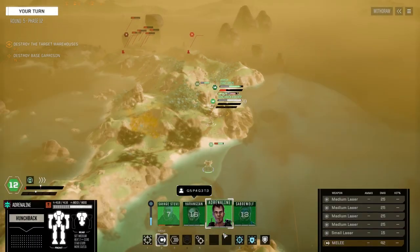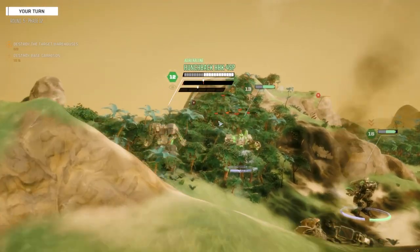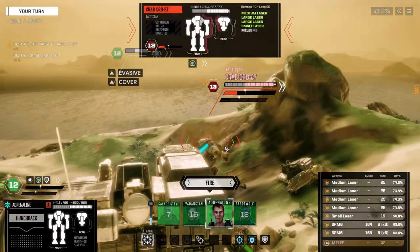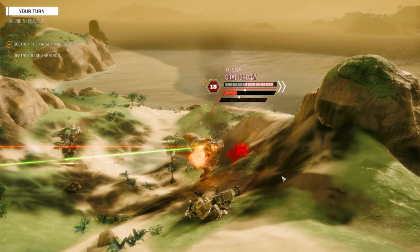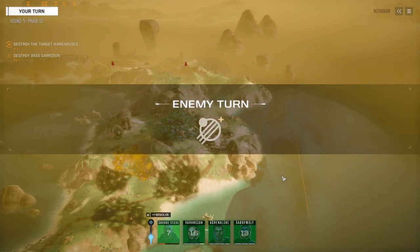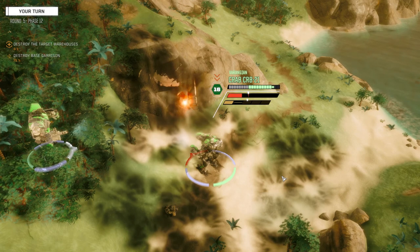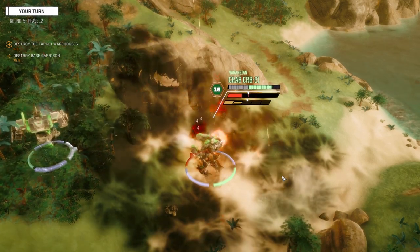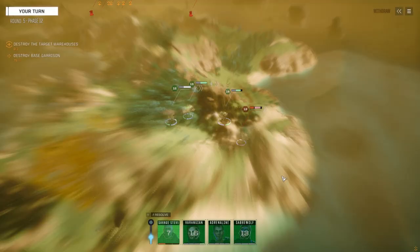Just no more head hits. Attack from the same side - let's hope we get a lot of hits here. Looks like we will. Okay - nice head hit. See if we can take a torso and knock him down. Light damage commander.